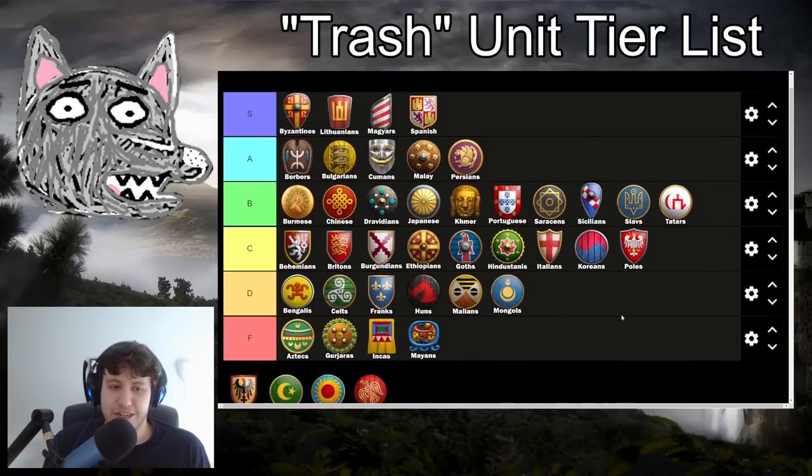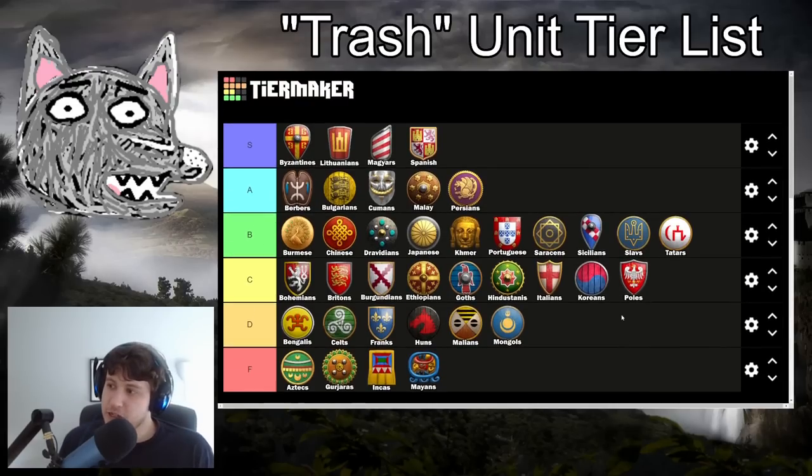Tatars are also in B tier. You have fully upgraded Elite Skirmishers, Hussars that can get plus one, plus one armor, and Halberdiers that miss chainmail armor and plate mail armor - so your Halbs are really vulnerable to ranged units but will perform okay versus melee units. Your Hussars are very, very strong and your Skirmishers are totally serviceable. You also have your extra downhill advantage, which can be nice from any stage of the game. Tatars is definitely a solid B tier entry. Like most Cav Archer civs, they are really good at preserving their gold value through Keshiks and Cav Archers.